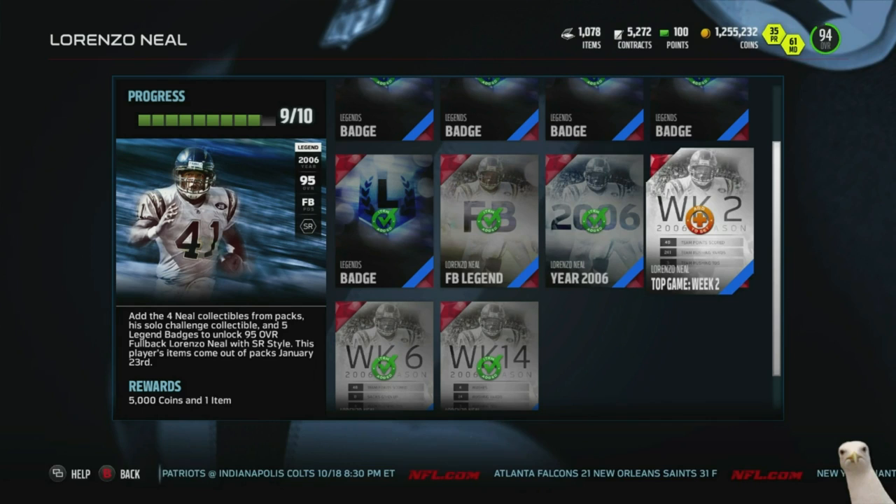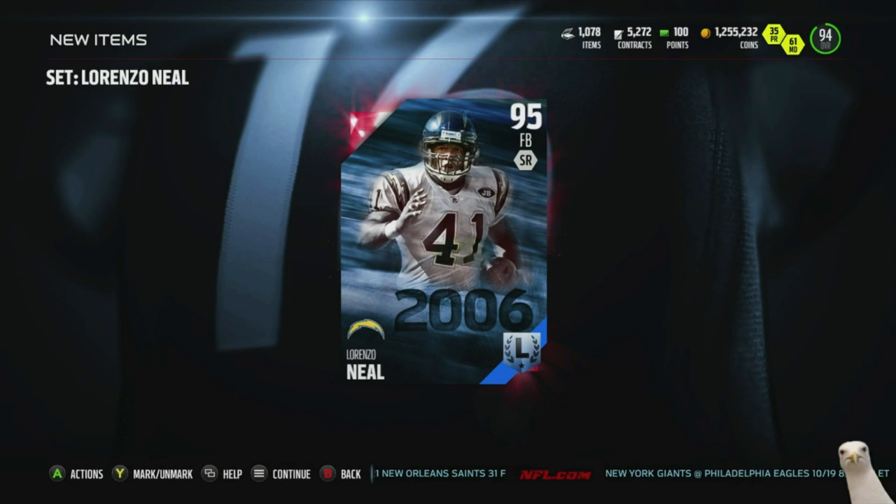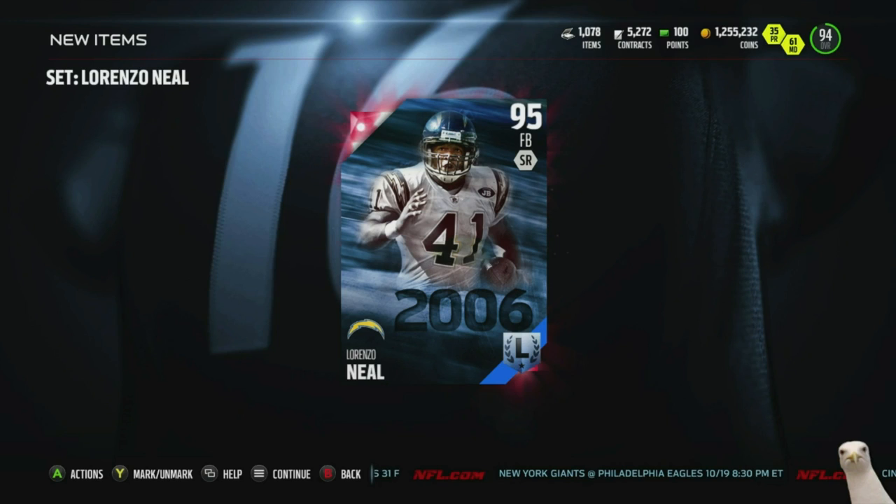So here we go — Top Game Week Two for Lorenzo Neal, that gives us the legend 5K for finishing the set, and here he is: the first 95 overall card in the game outside of OBJ, Marshawn Lynch, and Steve Young.